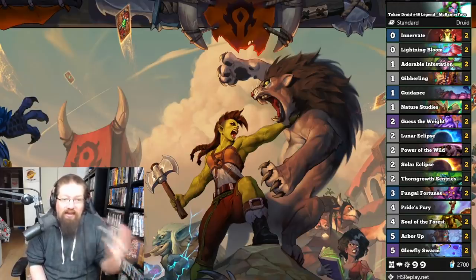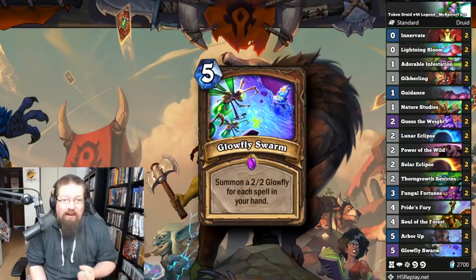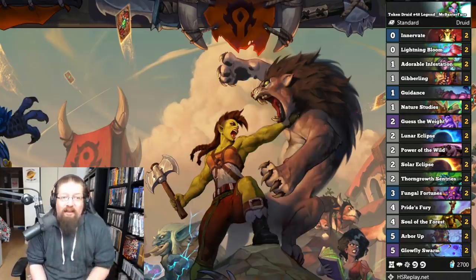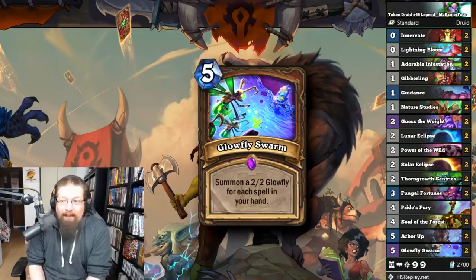Token Druid got the new card Pride Sphering, which is actually pretty decent, giving your minions a lot of resilience. It's kind of the same old thing with Glowfly Swarm — you draw your deck through Fungal Fortunes, Thorn Growth Sentries is in there for more early presence, and you get value with one copy of Guidance. You really need to hit your Glowfly Swarm, build the board, buff it up, and go face.